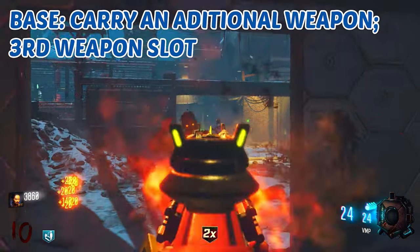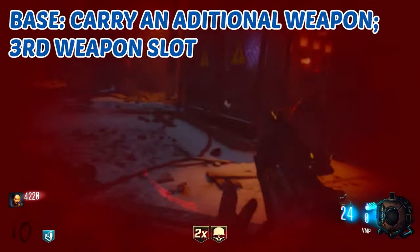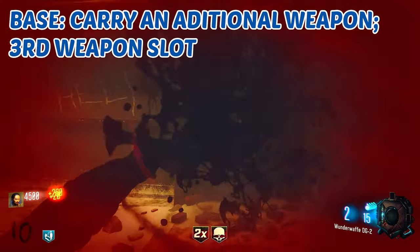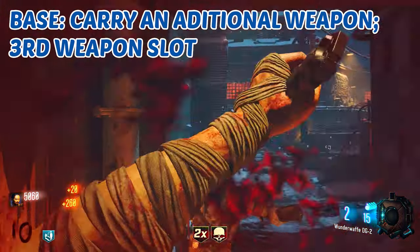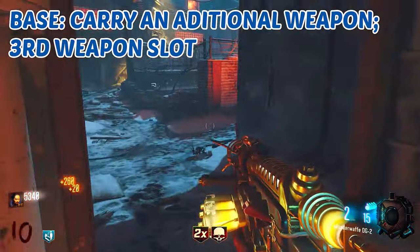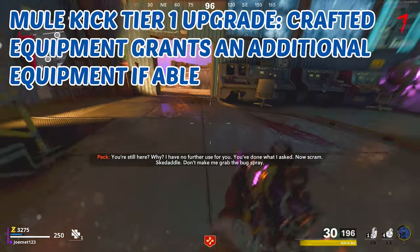First things first: what is Mule Kick going to do for you? At its base, obviously the same exact thing — it provides an additional weapon slot, a third primary weapon slot, so you can hold three shotguns, three ARs, or whatever the heck you want — three different weapons at the same time. Now the tier one upgrade to Mule Kick: crafted equipment grants you an additional equipment if available.